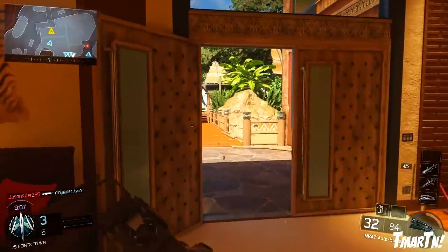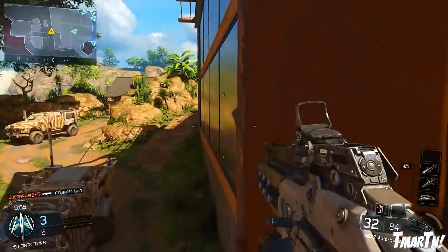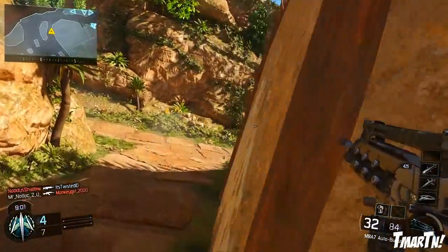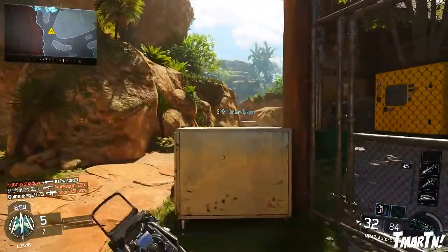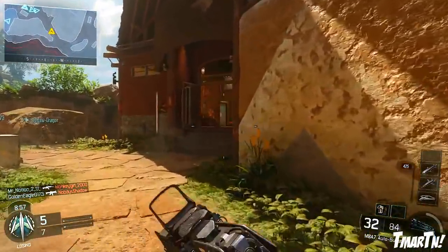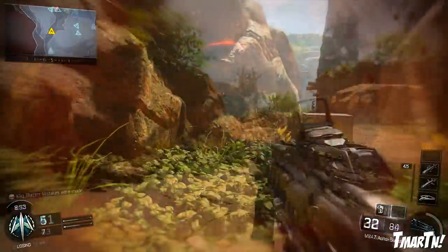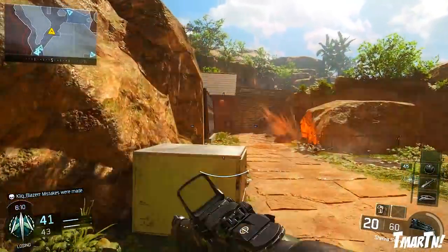That was fine, not a big deal. It also allowed you to take out enemy scorestreaks — it took a while, and after one, two, or three uses depending on how big the scorestreak was, you were able to destroy it. That makes sense. That was good equipment — I think that was perfect. But now in Black Ops 3, the Black Hat doesn't destroy enemy scorestreaks.